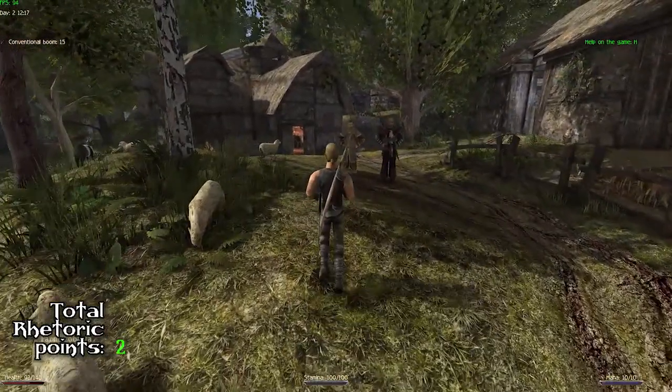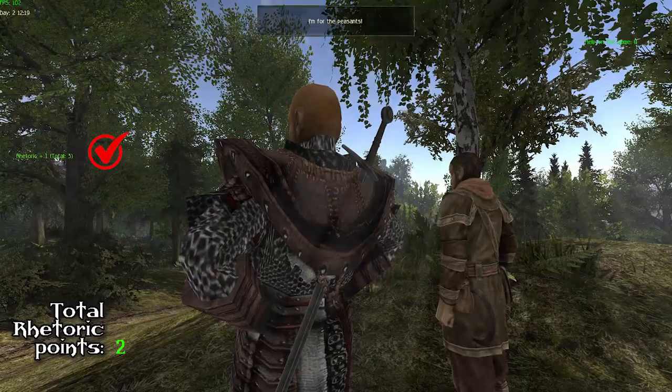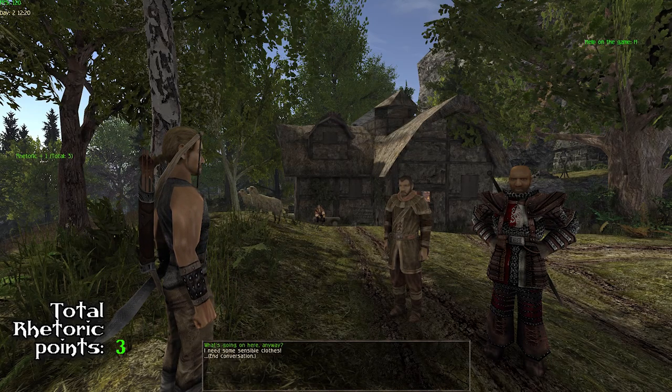The third one is as soon as you approach Slowbo — he asks you if you are for the king or the peasants, and you obviously say for the peasants and you get your third rhetoric point.